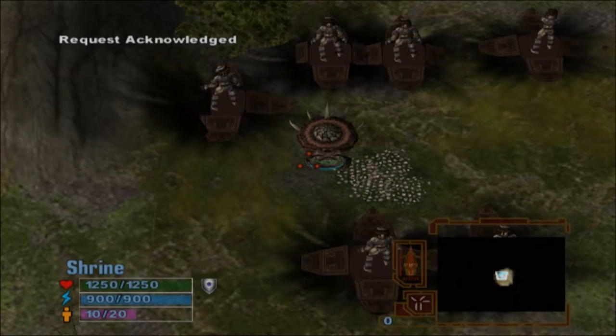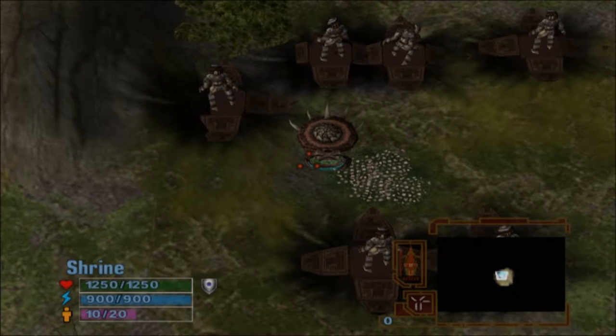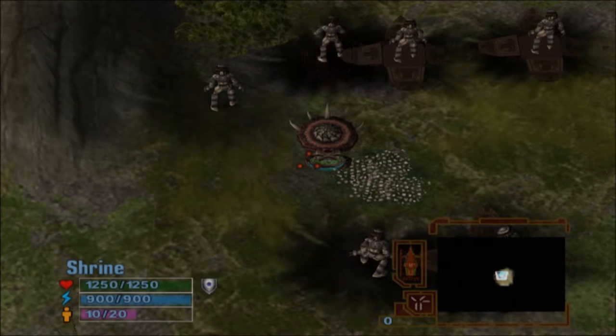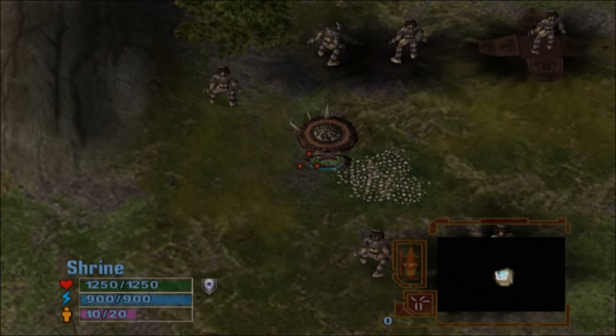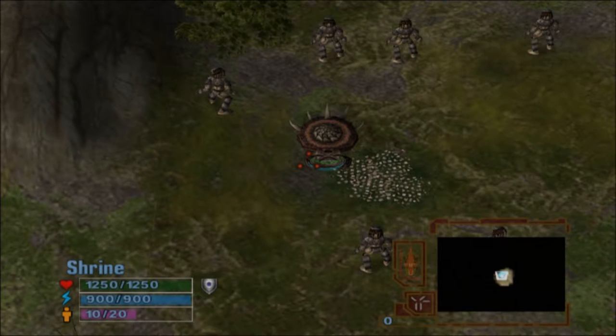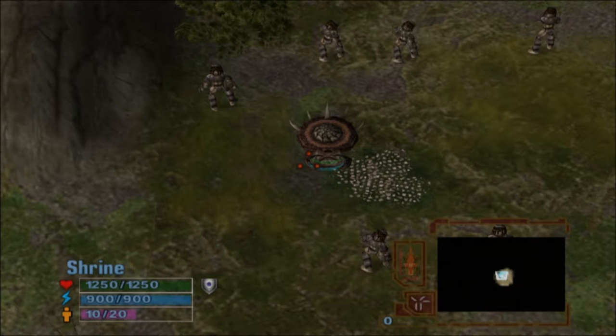Good. After confirming your order, the Predators will be dropped inside special pods to the planet from an orbiting support ship. They will land as close to the Shrine as possible. Also note that each Predator you order counts towards your population cap, which is represented in the lower left corner of the screen. You cannot exceed this cap.